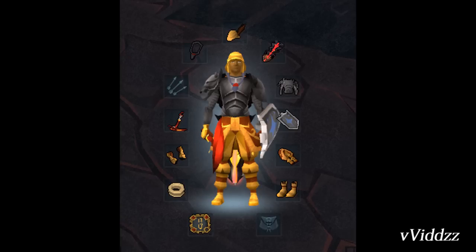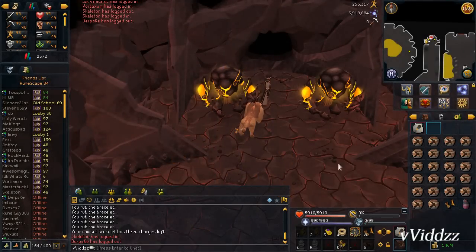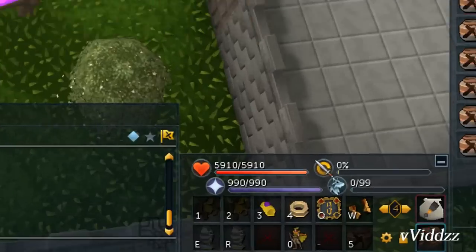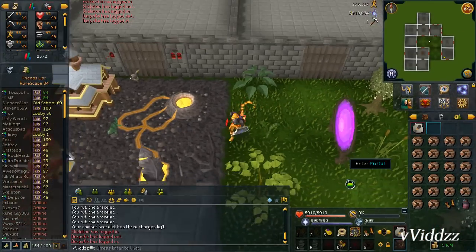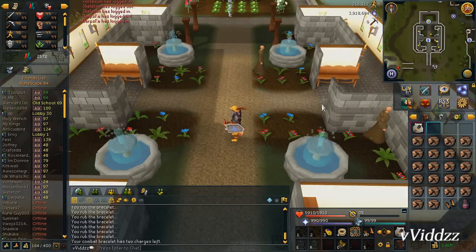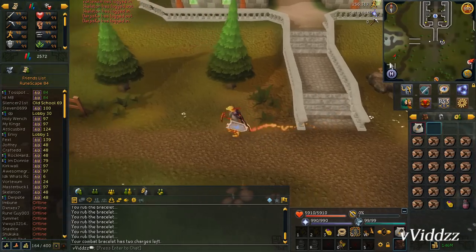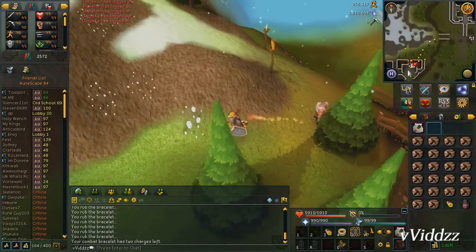You also want the Tokul-zo ring and the combat bracelet. The Tokul-zo ring is simply for banking because it's free and very close to a bank. I recommend putting the combat bracelet on the third keybind on your action bar — spam key 3 and it'll interact with your combat bracelet and teleport you straight to the monastery, which is where you want to teleport with the combat bracelet. That's the most efficient way to get to the living rock caverns. Spamming key 4 will teleport you to the Fight Kiln via the Tokul-zo ring, which is the most efficient way to bank and get back to the caverns.